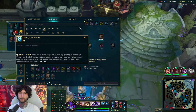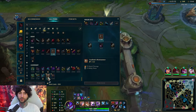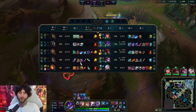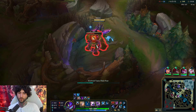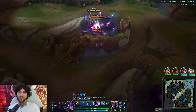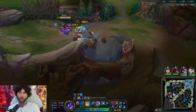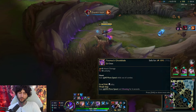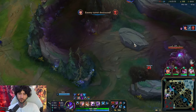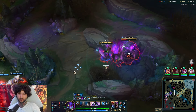I usually just go Edge of Night at this point. The final item is usually flexible — it can be Guardian Angel, which generally ends up being GA. But it could also be an MR item like Maw if you're against a heavier AP comp. You can always sell one of your lethality items. I think Edge of Night is important to keep. I'd probably sell Ghostblade and have GA and Maw. They're cheap items, so it's not that bad.